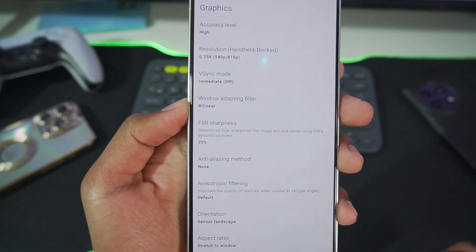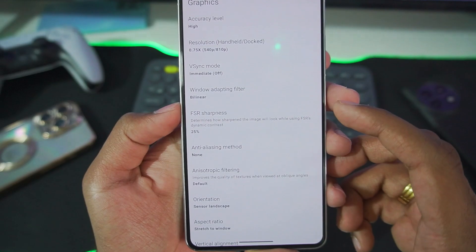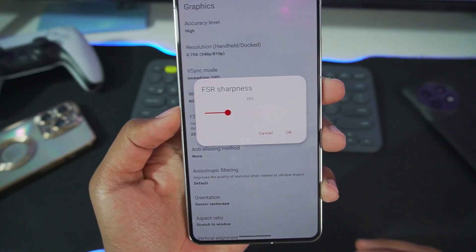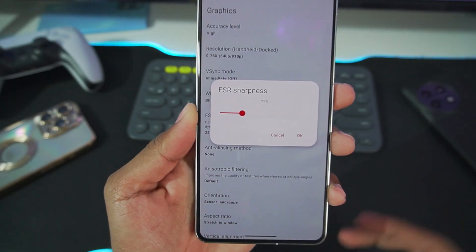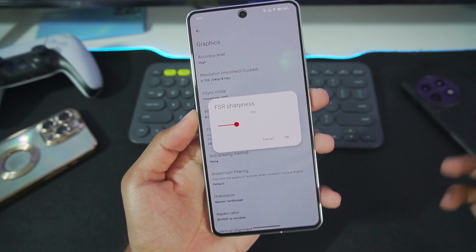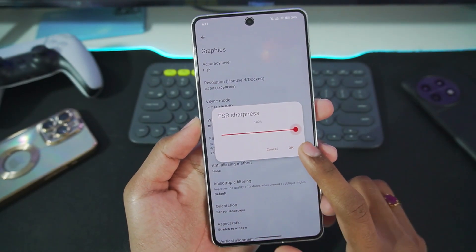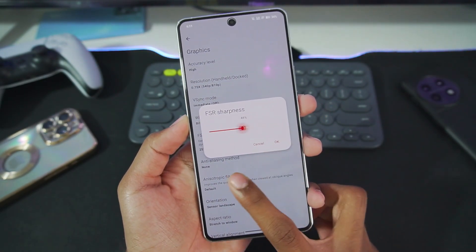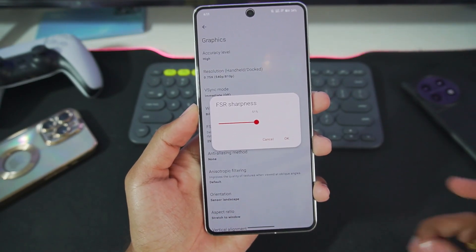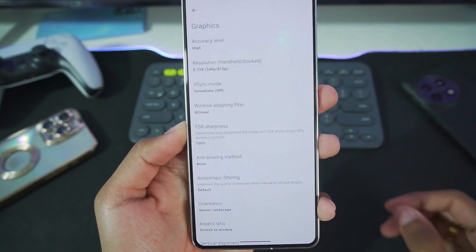A new feature has been recently added in the latest builds. If you head over to Advanced Settings and Graphics, you will be able to see a brand new setting known as FSR Sharpness. This is an amazing option because you can customize and choose the sharpness, which can be set for better performance or better graphics quality. You can increase the FSR sharpness all the way up to 100 and decrease it all the way down to one or two percent.